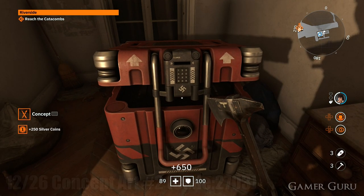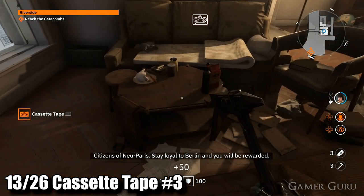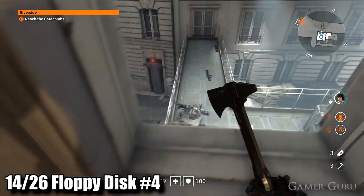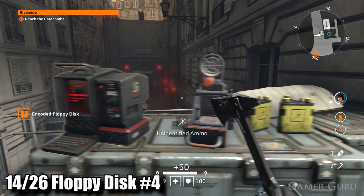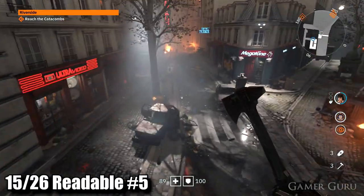On the same top floor we'll also find cassette number three sitting on the table. If we jump out this window we'll land on a platform where we can find floppy disk number four, and immediately beside it there'll be a floppy disk decoder machine we can use to obtain the codes to open up the rest of the concept boxes. You can also access this area by climbing up the ladder.